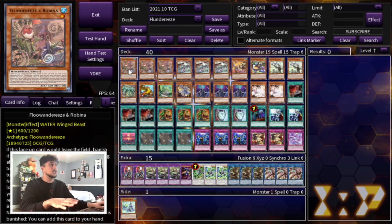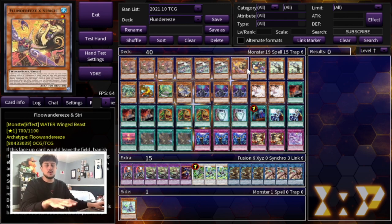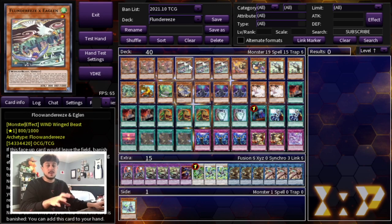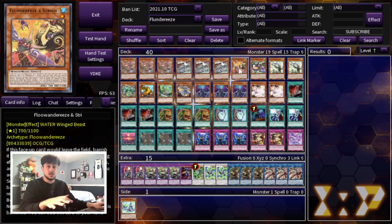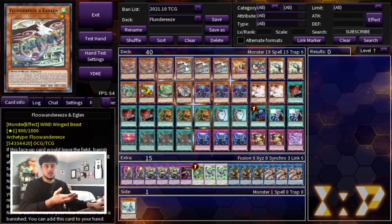To get into the deck profile, we're starting off with triple Robina, triple Eaglin, one Sturge, and one Toucan. I'm only playing one Toucan and one Sturge because their effects are really good, but they require setup unlike Eaglin and Robina, which are your starters. All the Plunderies cards have an effect that lets you search — Robina and Eaglin search, Toucan adds back from your banished zone, and Sturge banishes a card from the graveyard.